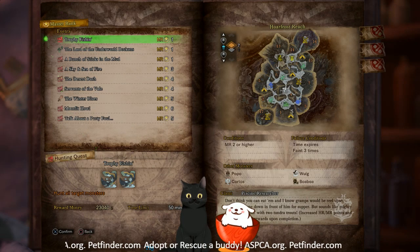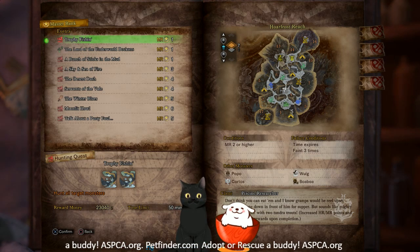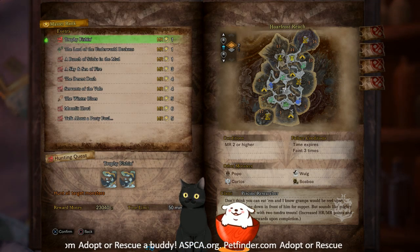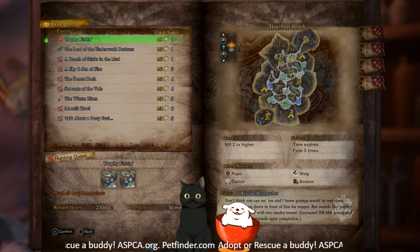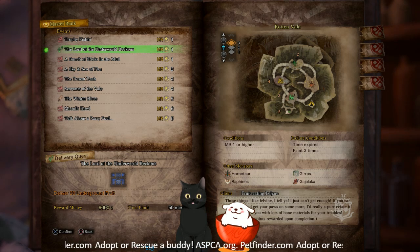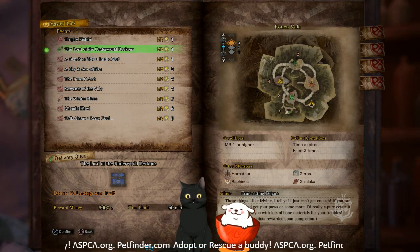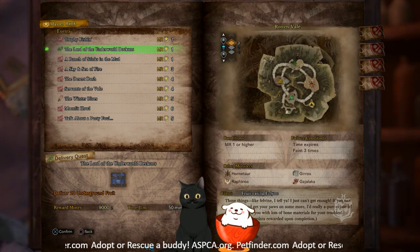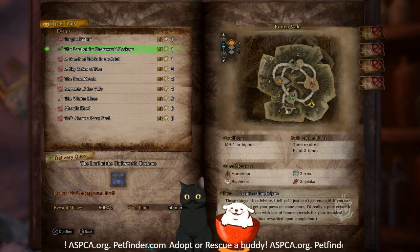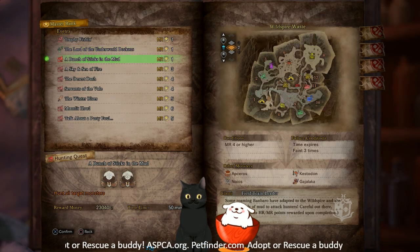Master Rank event quest this week — we've still got Trophy Fishing. I thought this one would have been gone long ago but it's still here. This one is just gonna be Jyuratodus, pretty easy quest. Master Rank 2 or higher, this will get you parts to make an ice elemental greatsword that looks like a spearfish tuna. This one's a gathering quest that has bonus Hunter Rank and Master Rank points. If you're wanting to farm but not fight anything you could run this one real quick. Also if you're after the rare endemic life arrowhead gecko, he's almost guaranteed in front of one of the plants.